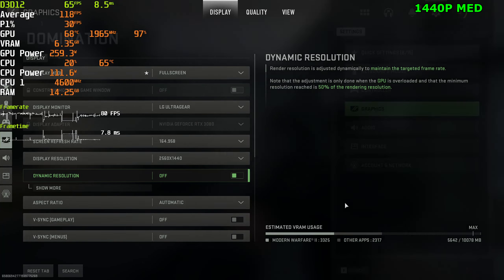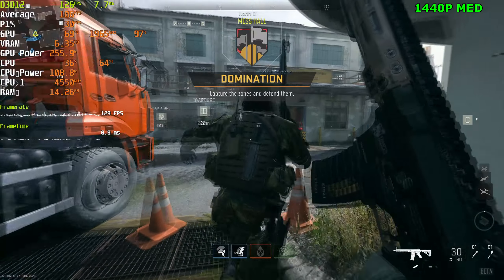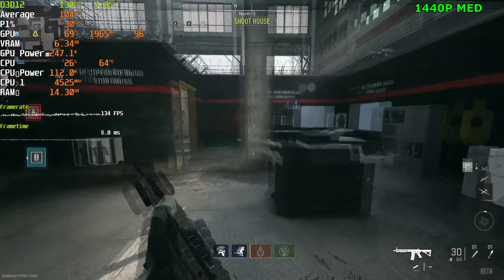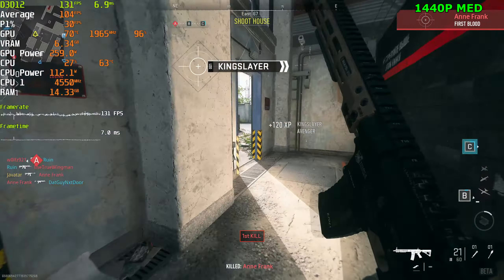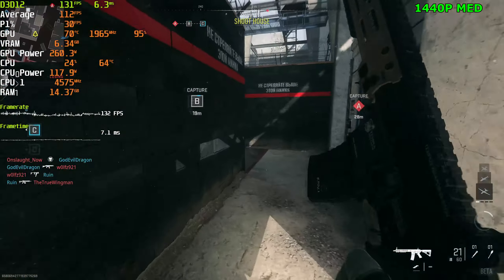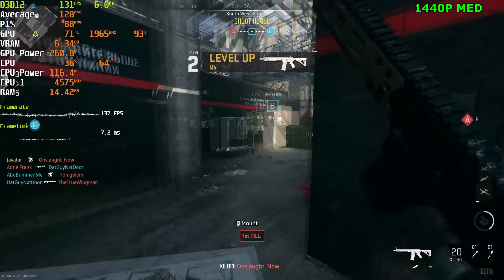Alright, medium settings at 1440p. Game looks way better, way more clear. Getting 120 FPS - about the same as low settings. I don't think there's much of a difference to be honest so far. The game definitely feels more intensive than the previous games, that's for sure. But at least it's not stuttering overall.